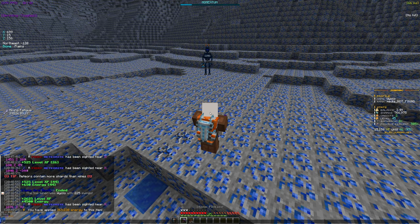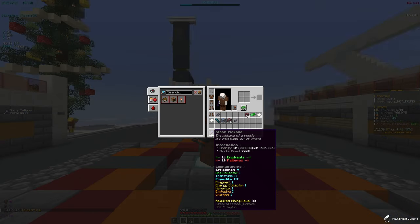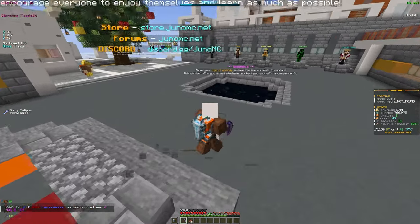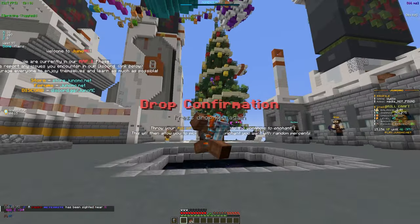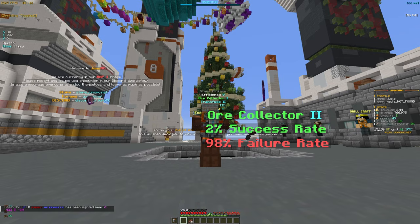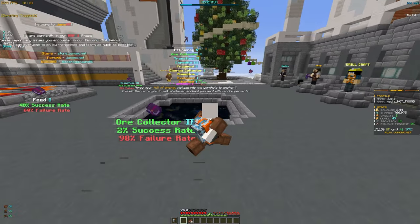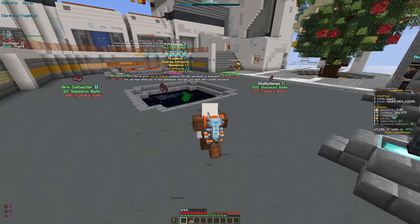I have 505 energy so let me go to spawn and enchant. I'm not really sure what I need — maybe Fireball, a higher Energy Collector, or Momentum. But maxing out our pickaxe is going to help us level up an insane amount, so let's see what we get. Okay — Ore Collector, that's not great. Beat is pretty bad. Transfuse gets you a higher ore level when mining so it's alright.